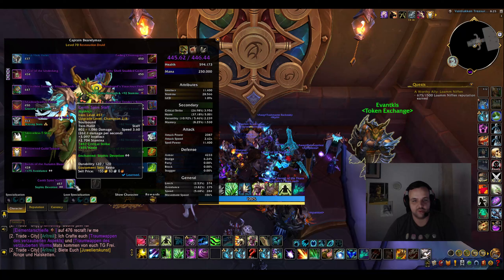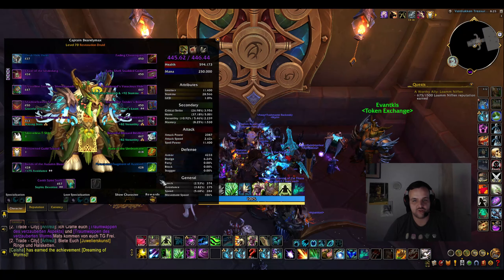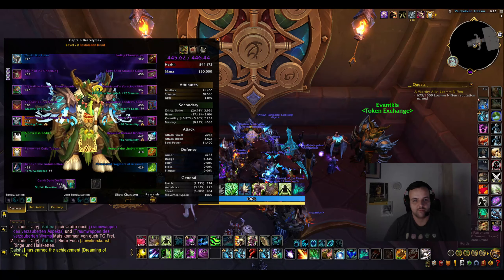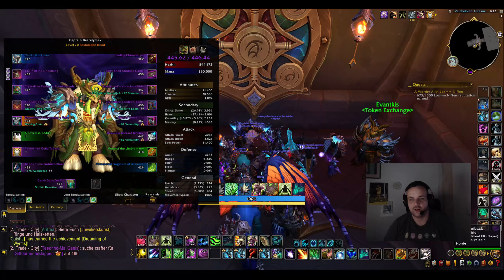We did heal a couple keys and I'm gonna open my vault as Restoration as well. So here we go — we got a weapon already from a dungeon which was really big. We could really use a good trinket, a tier set piece, maybe a helm or something.